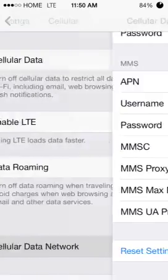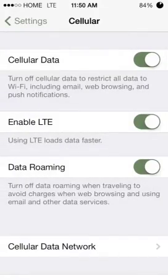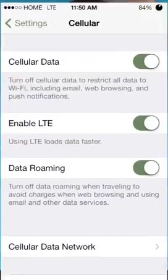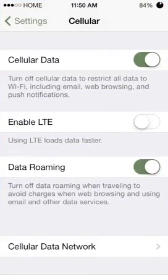Once you do that, you're gonna reboot. After you reboot, go to Settings, turn off LTE, wait to get a 4G signal, then you're gonna enable LTE and wait to have LTE.